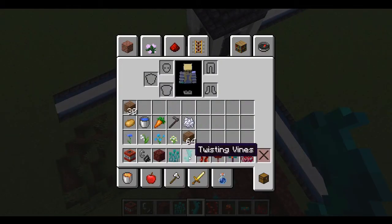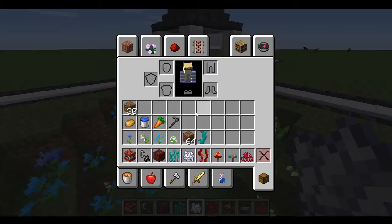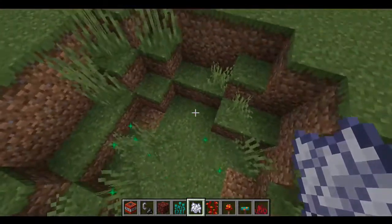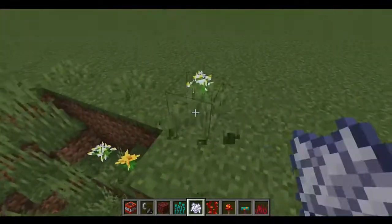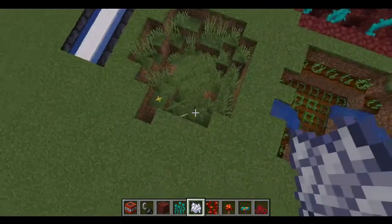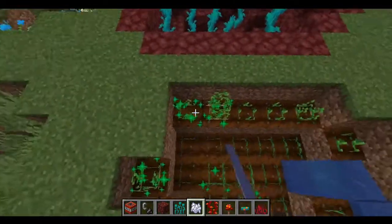So here are our four designs. We have the flower garden — you can do your personal preference of flowers. Then the lazy method of just spamming bone meal everywhere — you might get a flower or two, but it's probably just going to end up as grass, so I'd suggest maybe not. You're probably just going to end up with a hole of grass and that's not the best.